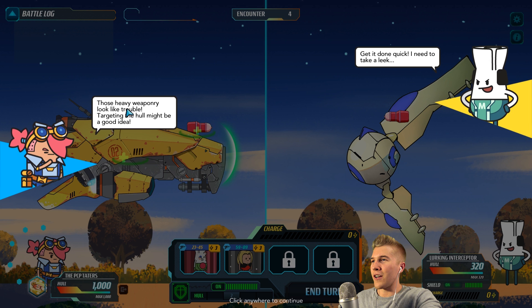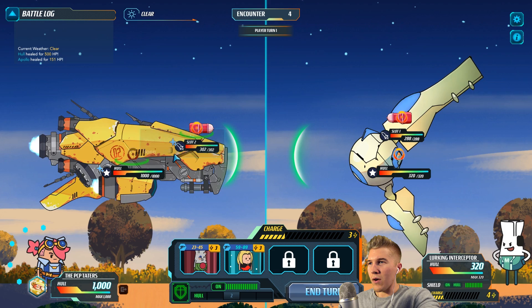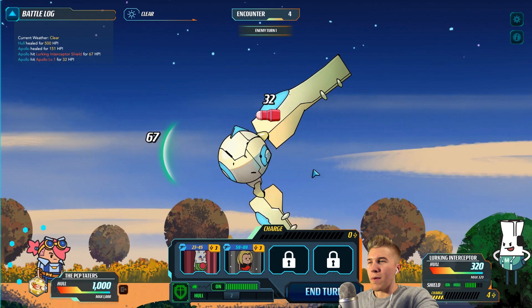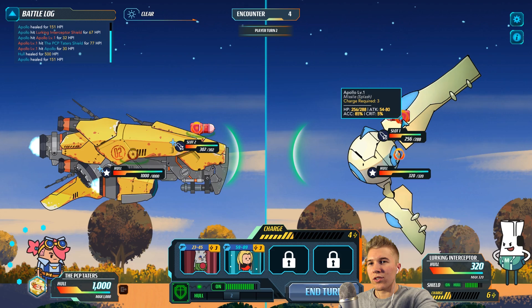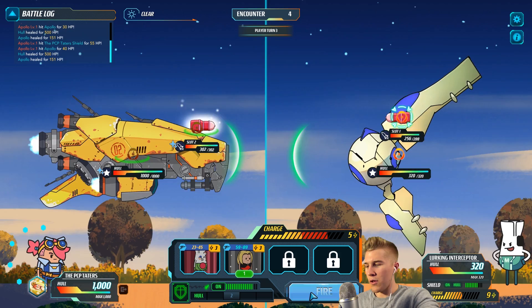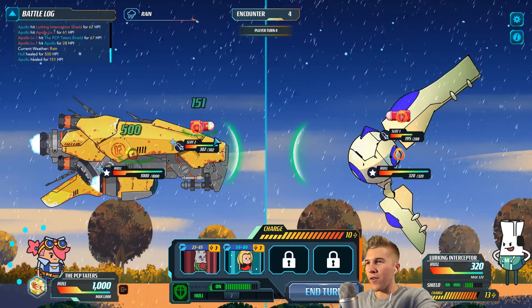Those heavy weapons look like trouble — targeting the hull might be a good idea. I need to take them down quick. This is an interesting sort of ship, and I only have one weapon right now — this is not good. I guess we'll focus on that, but they've got a shield though — that's the problem. I'm going to fire upon it and it's going to hit the shields. Or maybe it won't. That didn't do any damage. But I know that I hit the hull when I attacked the weapon. Why did they get to go first? That's not fair. I really hope they don't keep attacking my own weapon, or else we're kind of screwed.